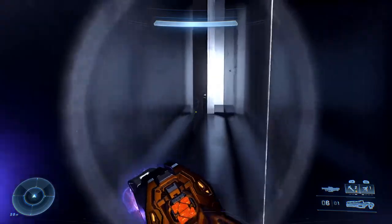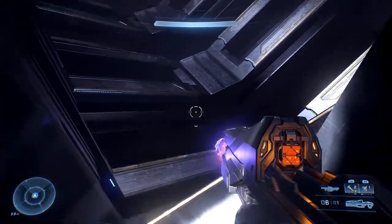Eventually you'll reach a wall. Under a golden line there will be a ledge — land on it and simply walk towards the door. Then just grapple to the ledge right next to the door and it will start to open.